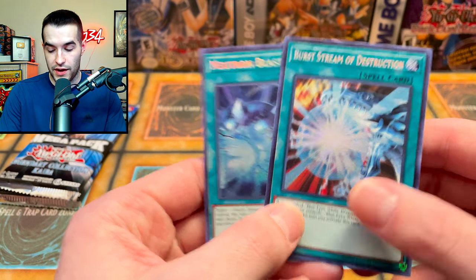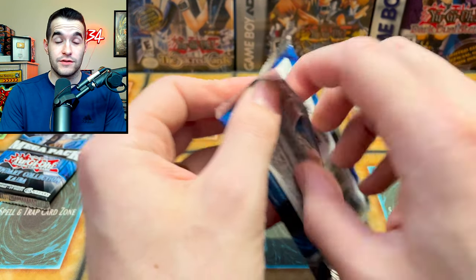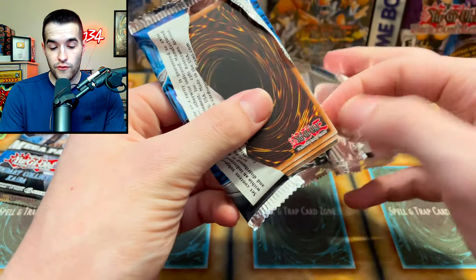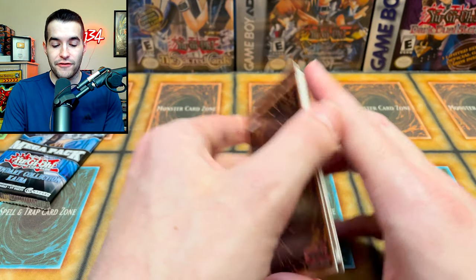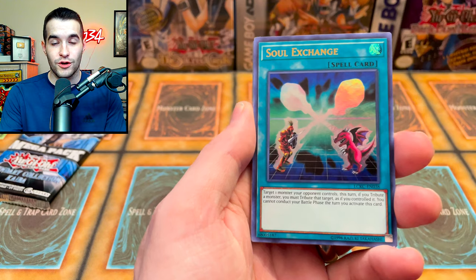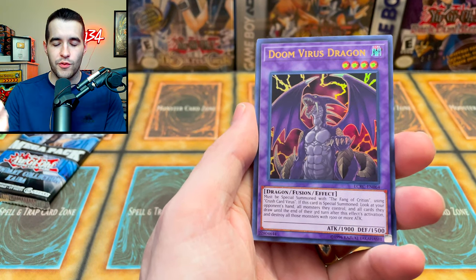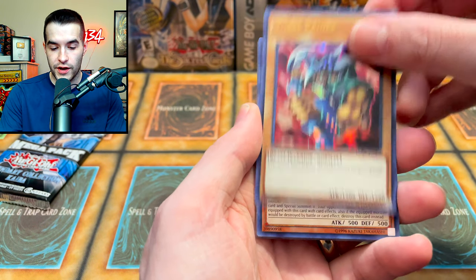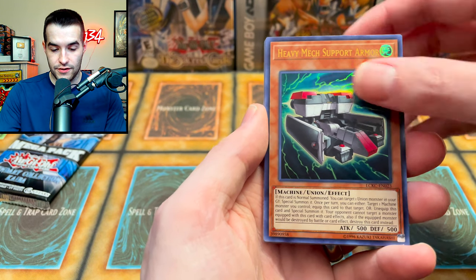Pack number two — looking pretty strong for Kaiba. I said I was on Team Kaiba. Do you think we've won already with Ash Blossom, or do we still need to pull something else? Ash Blossom is just an ultra here, which is pretty cool. Soul Exchange. Out of these six ultras you could pull the best card. Doom Virus Dragon — I guess Kaiba was into the virus stuff. Force Raider, Heavy Mech Support Armor — that's a pretty nice card.